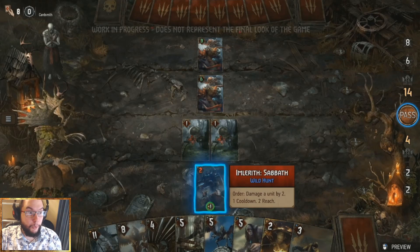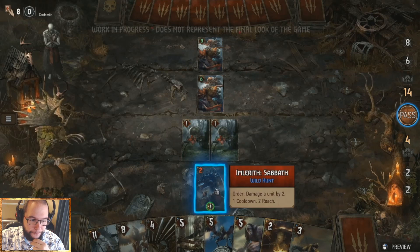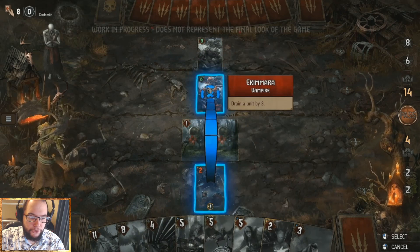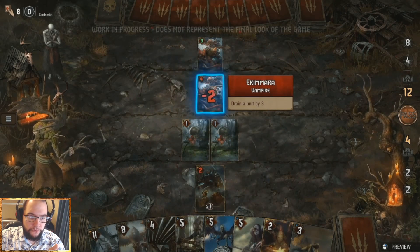Here on the board they're using Imlarif's cooldown ability — it's activated, showing times one — and he's going to attack something for two damage. He has a reach of two, which means he can reach two rows ahead of him. He's on the back row and can reach one row or the other. You'll see he tried to activate and hit one target but couldn't, so he hits another instead. Geralt Igni also has a reach of two — there's a lot of strategy involved in reach.